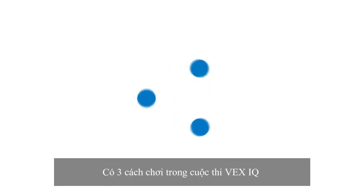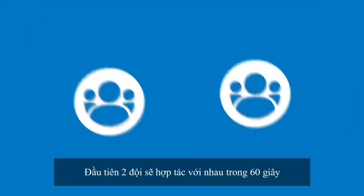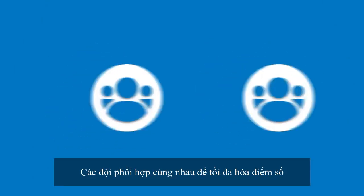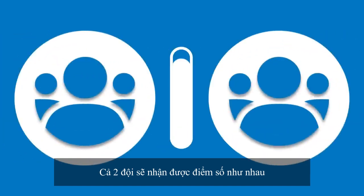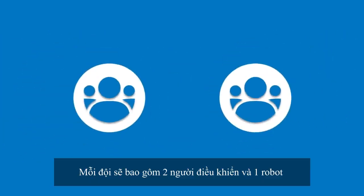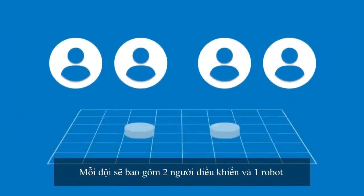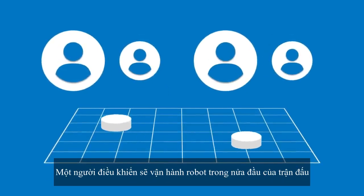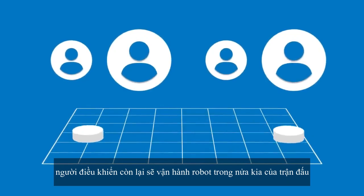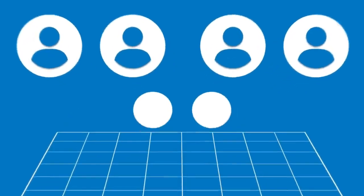There are three ways to play in the VEX IQ Robotics Competition. First, two teams will collaborate in 60-second Teamwork Challenge matches, working together to maximize their score. Both teams will receive the same points. Each team consists of two drivers and one robot. One driver will operate the robot for the first half of the match, and the other driver will operate it for the second half.